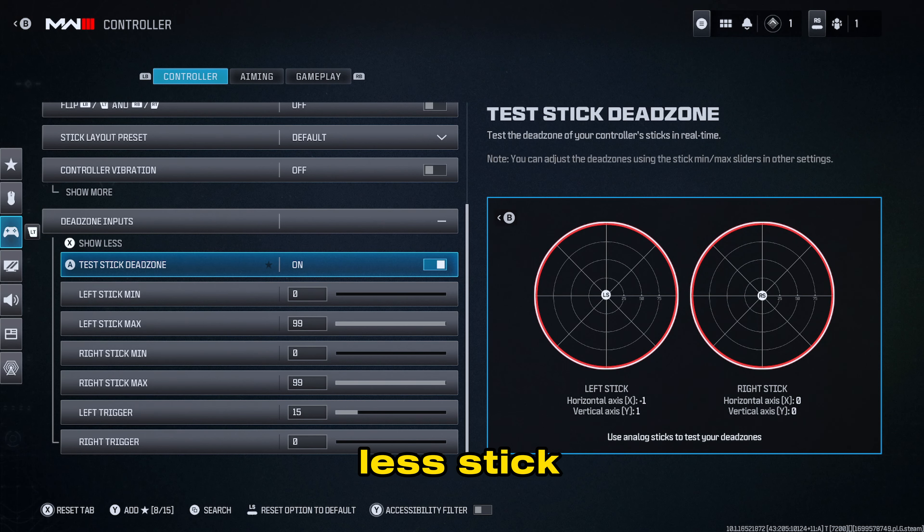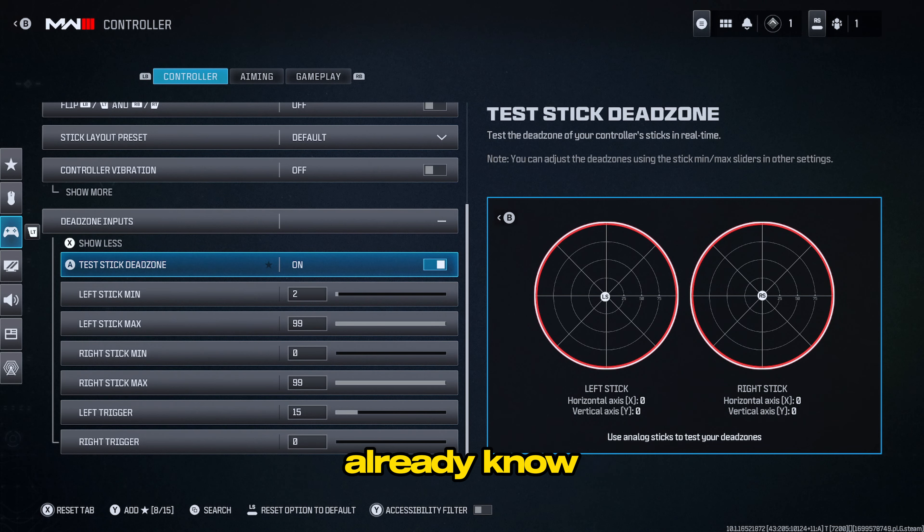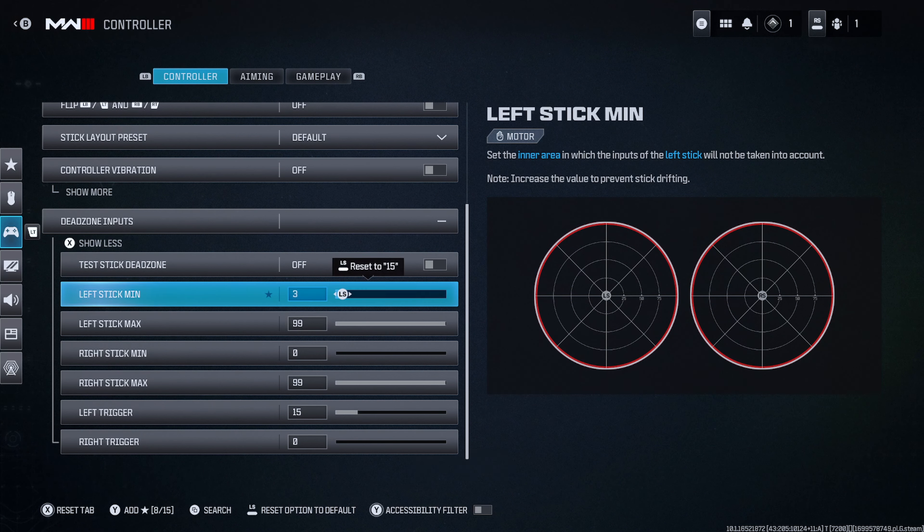For the left stick, you know you're getting controller drift when you look at the bottom where it says left stick — the horizontal axis and vertical axis. It's showing a negative two or negative one, indicating stick drift. What we want to achieve is zero zero on both axes. The way I recommend doing it is going up in increments of two. If I move up, I'm still getting stick drift — a one and a three. Moving right and left seems pretty solid, but there's still some drift, so we'll go back and increment by two again.